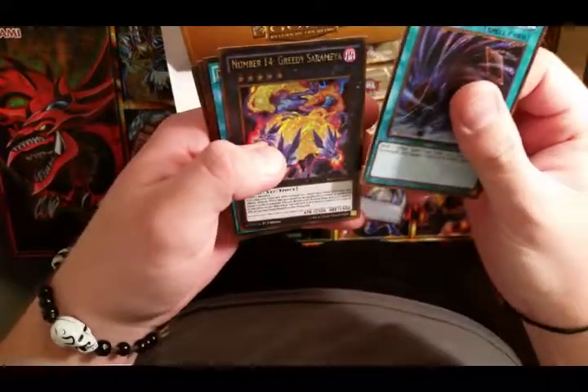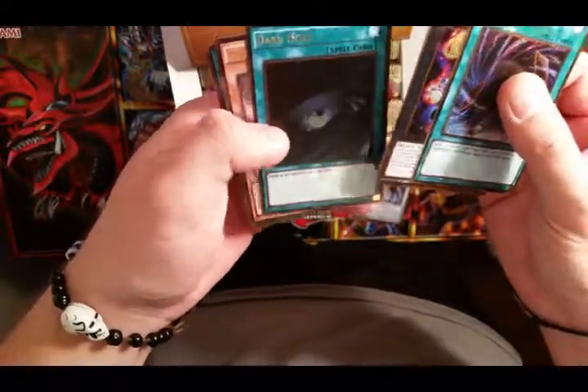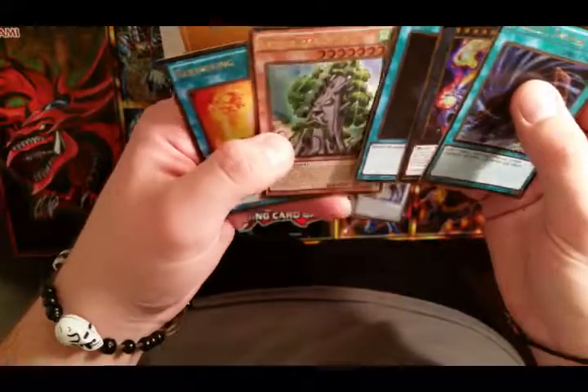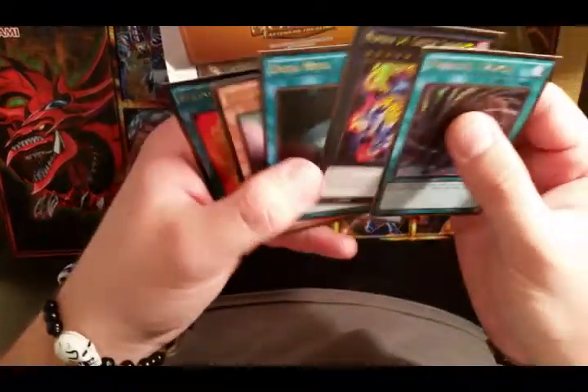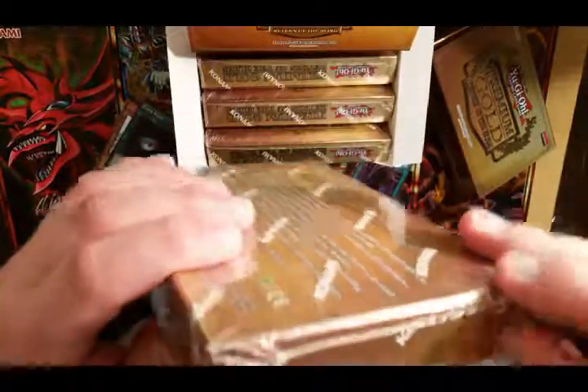Got a Parallel Twister, Number 14, Greedy Saramaya, oh nice - Dark Hole, looking forward to that card. Rekindling, Sylvan Sage Coia. Okay, on to box number two.